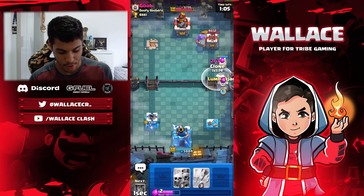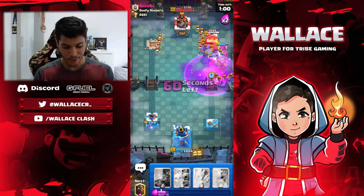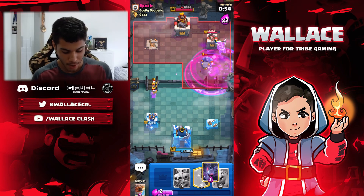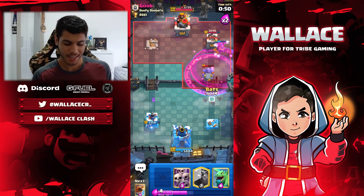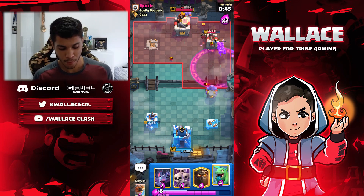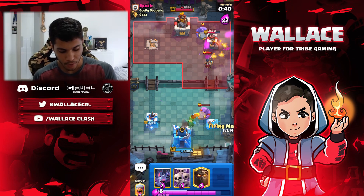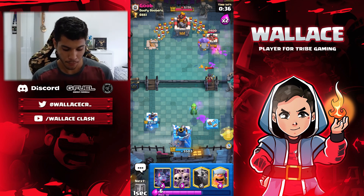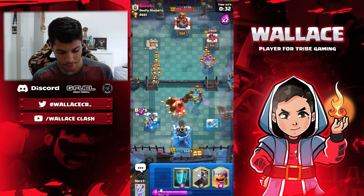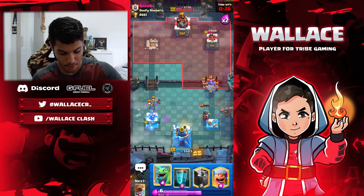I'm just going to Flying Machine here, Lumberjack 2, and now I'll put the Clone. He's going to Bats — he's going to do really good defense here. But we have the Lava Hound in the tower with the Rage. Lava Hound with Rage and Lumberjack is a really good combo. I think it would have been better with the Baby Dragon there but we didn't have it in cycle. Right now I know he doesn't have a big spell like Fireball or Poison, so we have to get a lot of value with the Flying Machine and the Baby Dragon. Here I'm going to Arrows everything. Right now we have a really good counter attack.